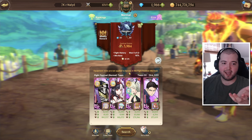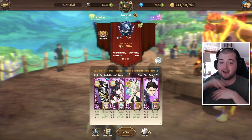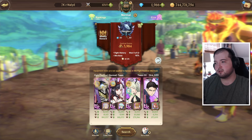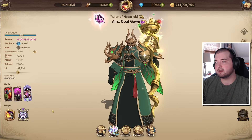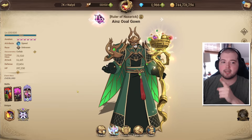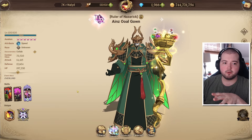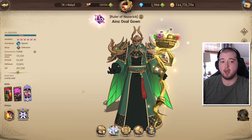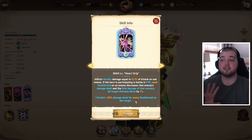I decided I'm just going to go ahead and 6-6 the man, so I went ahead and did an entire extra rotation. I've done three rotations on the banner at this point to 6-6 this guy. I think I pulled the last copy right after the 300 mark, so I finished the rotation out and put an extra copy into Albedo. So we do have a 6-6 Ainz now.